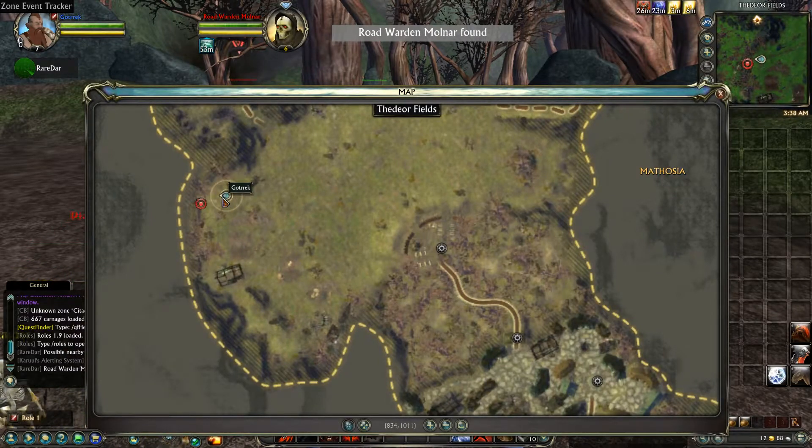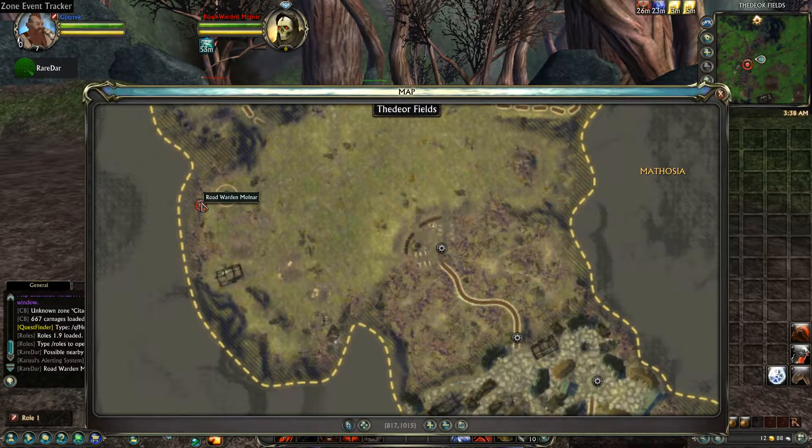Hey guys, it's King Katora, bringing you yet another rare mob. We're at the Guardian's starting area, and here we got Road Warden Munt here.